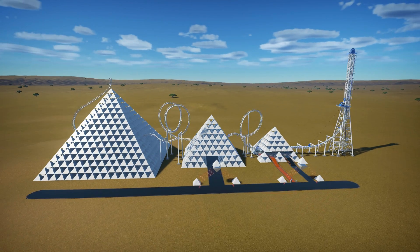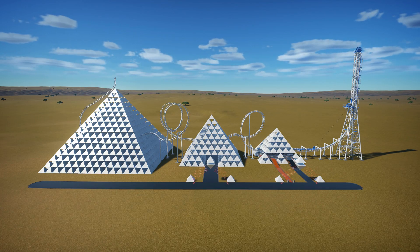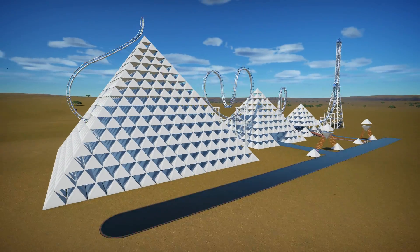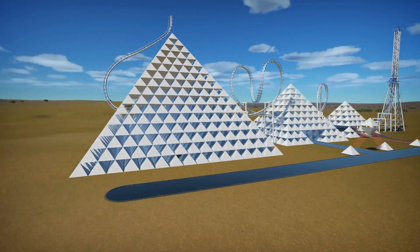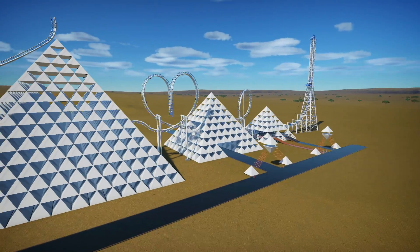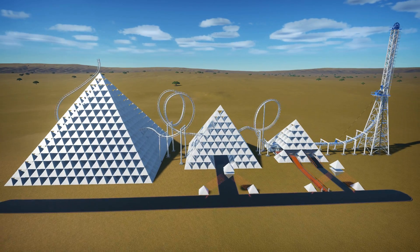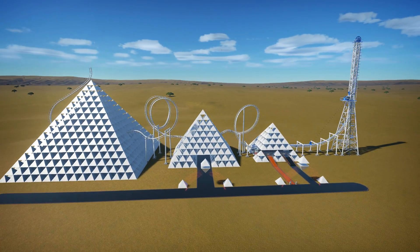I guess we'll call it Pyramid Plunger or Pyramid Plummets, I don't know. It's not actually finished - I ran out of ideas. I built the pyramids, as you can see you can get right through the little gaps, built the coaster, put them together and ended up with this. Dr. Shuham says he's going to give it a shot and try to finish it.